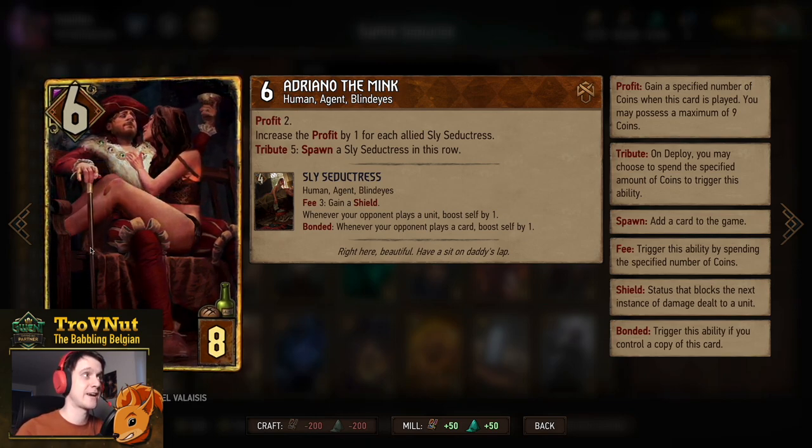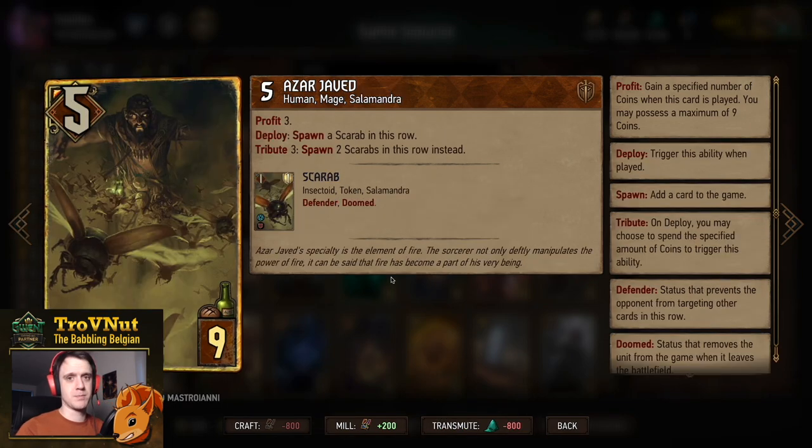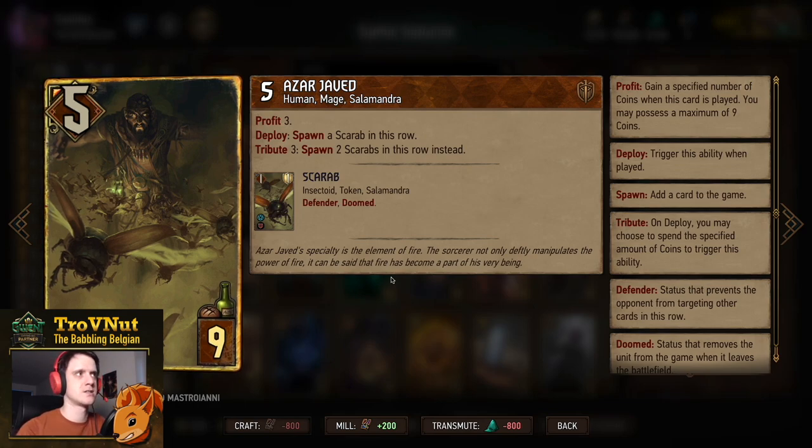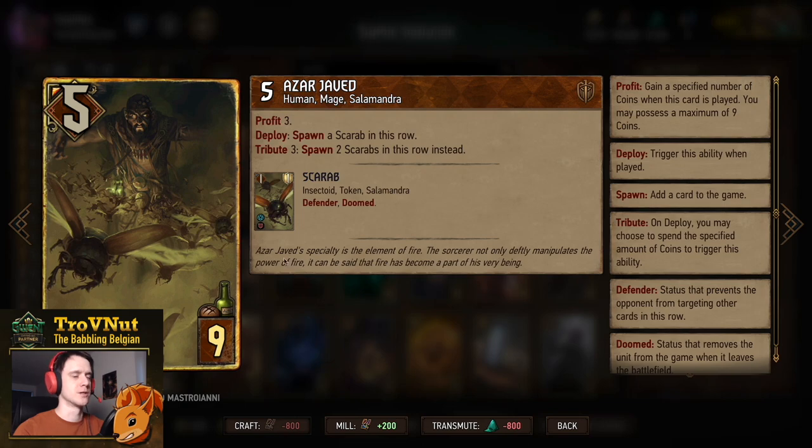We need to protect Idaran, so Azar Javed is perfect for that — five power for nine provisions. He gives you three coins and on deploy spawns a Scarab, a one-power one-armor Defender unit. If you pay the three coins he gives you, you can get two Defenders for the price of one — very good at defending because not many decks can take out both Defenders in a single turn.